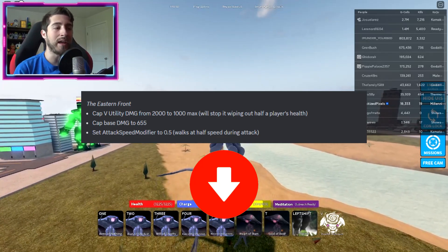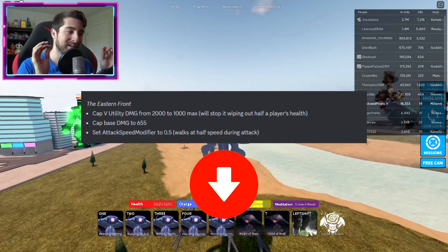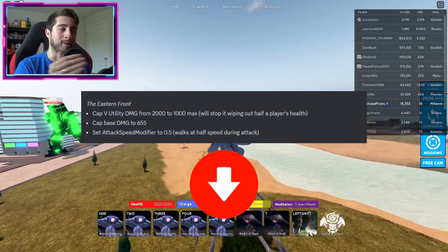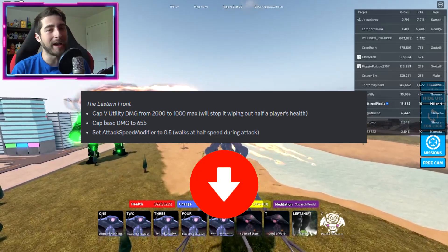Then finally the Eastern Front — this got a nerf. Before, when you use the utility cap V, you had a 2,000 max, but now they've downed it to 1,000 because it was just taking out half a player's health. So that is a nerf.